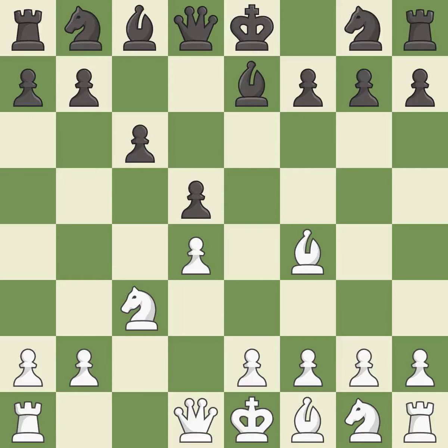c6 supports the d5 pawn and allows the queen to develop on the queen side. e3 supports the d4 pawn and allows the light squared bishop to develop. Bf5 develops the bishop toward the center and controls the e4 square.